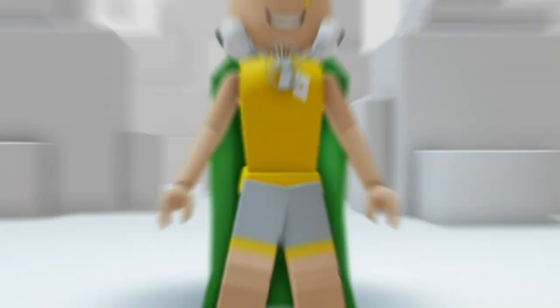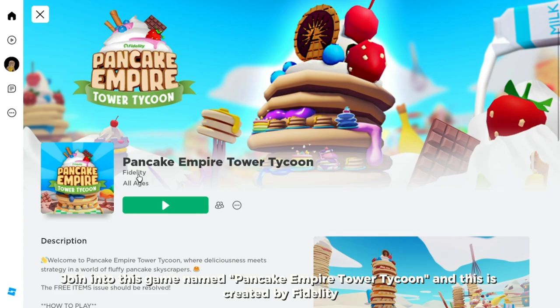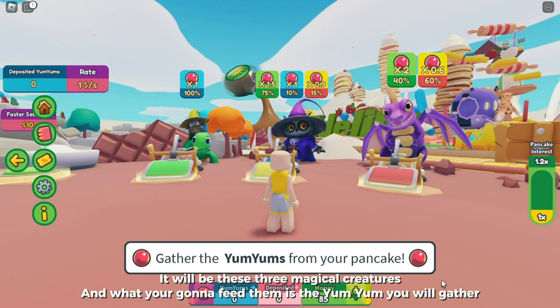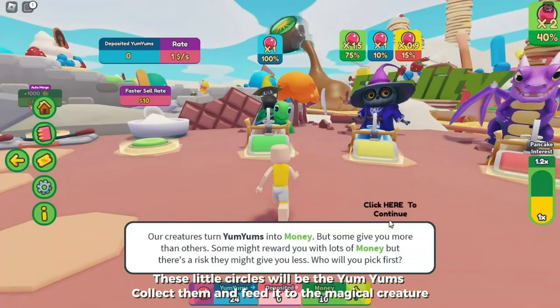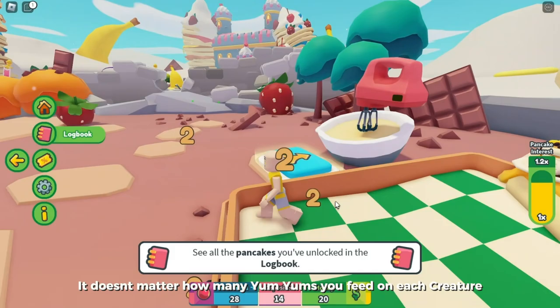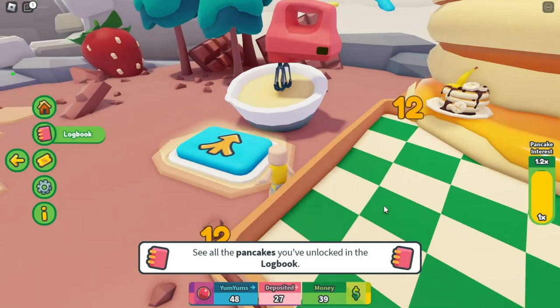Join Pancake Empire Tower Tycoon, created by Fidelity. To get this item, feed the three magical creatures inside your tycoon with yum yums. To get yum yums, buy a pancake and wait for it to throw the little circles, then collect them and feed them to the magical creatures. It doesn't matter how many yum yums you feed on each creature. Feeding the third magical creature will give you your badge with the item.